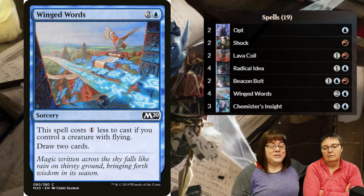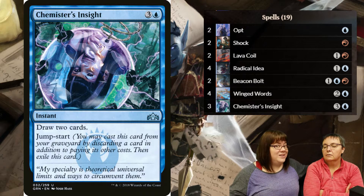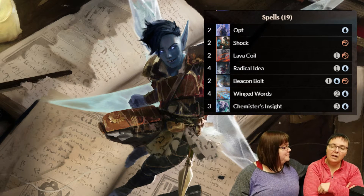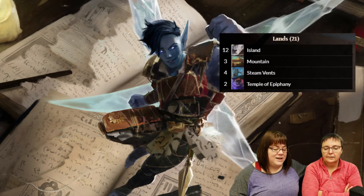Chemister's Insight is the one I often save to cast on their turn. It costs four mana but draws two cards, so I can trigger my second-card effects on their turn. It also has jump-start in hand, and since it draws two cards, it does fire the second-card trigger. I didn't know that at first - yes, it fires!